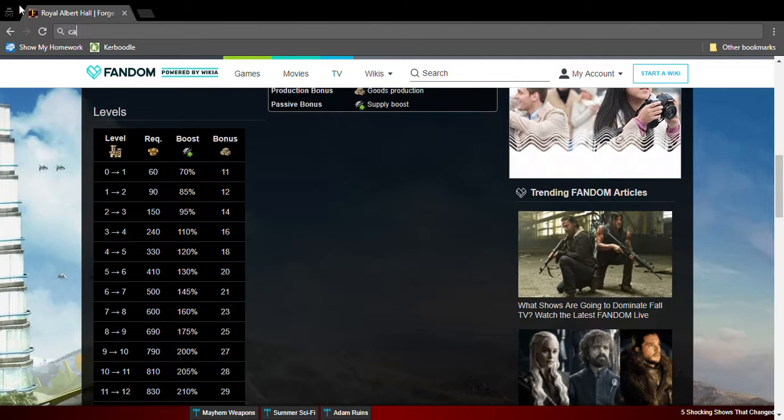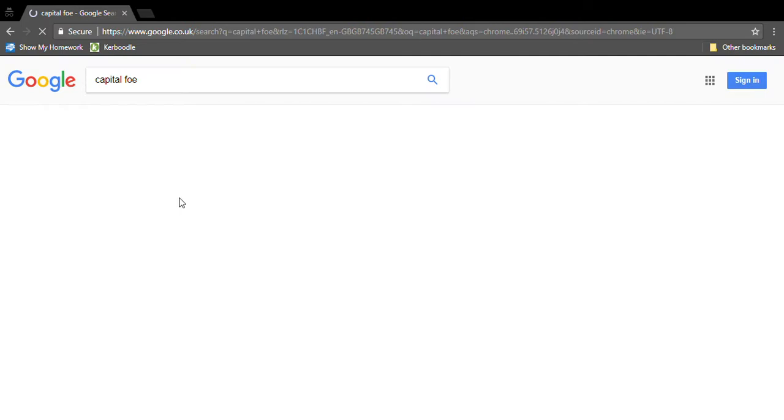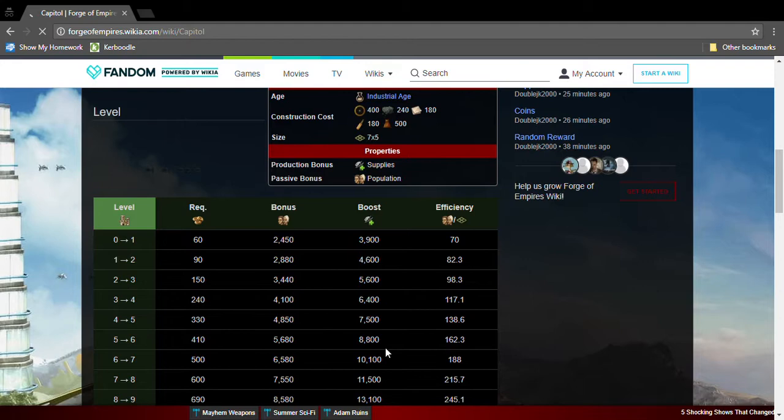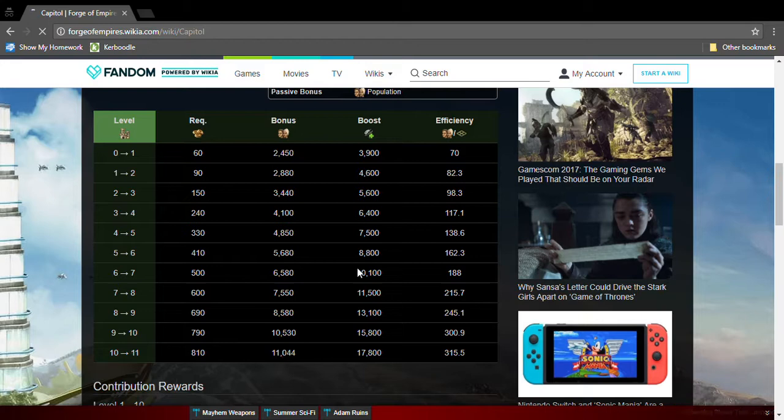The next great building is the Capitol. It's Industrial Age, so it needs Industrial Age goods. This great building produces supplies, but not that many, and population. The population is good, but it's up to you. I suggest you avoid this great building.